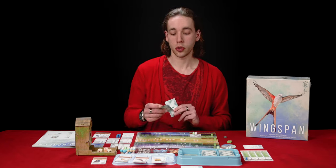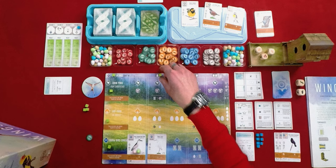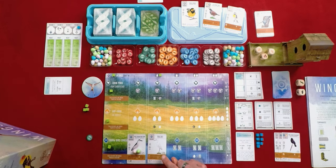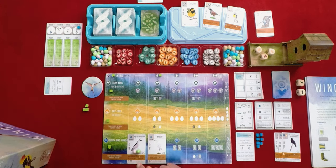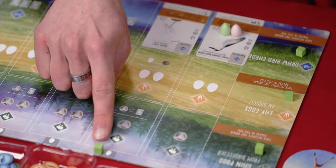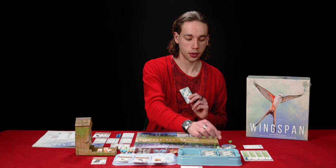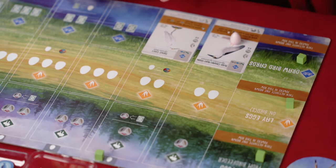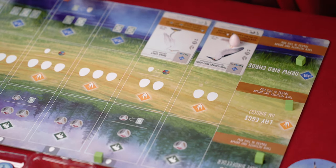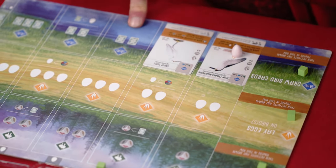I am now going to use one of those eggs I laid earlier. I am going to play the snowy egret, paying the one invertebrate and one egg. When you have to pay an egg into one of these columns you can pay it from any bird in your preserve. So I take that, discard it, and now I have a snowy egret and a black-crowned night heron in my water habitat, thereby making me able to draw more cards in the future.